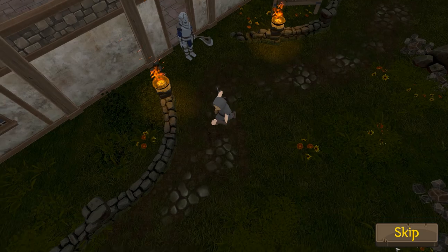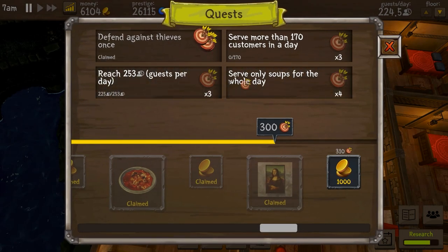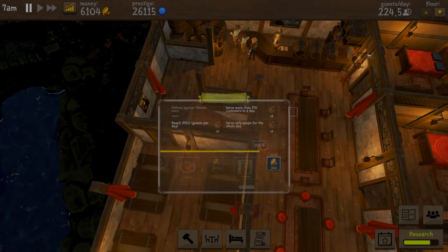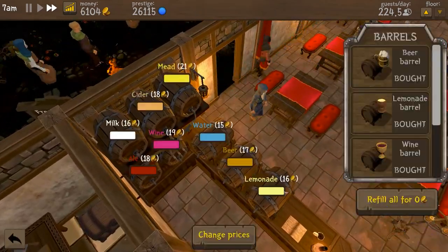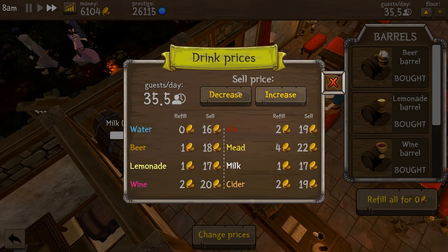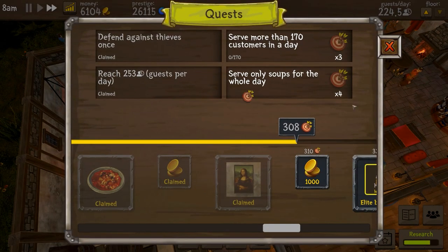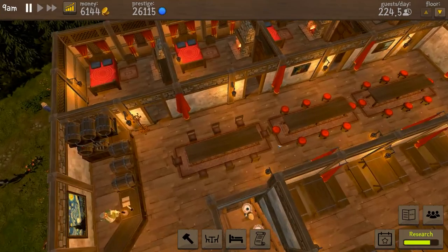New quests: serve only soups for the full day; serve more than 170 per day; and reach 553 guests per day. That last one is extremely easy — you go to the bar, change price, decrease it, then increase it, and then basically profit. That was relatively easy.